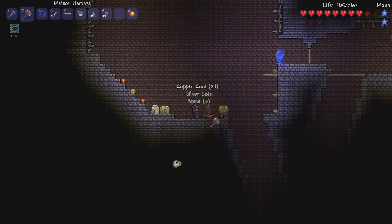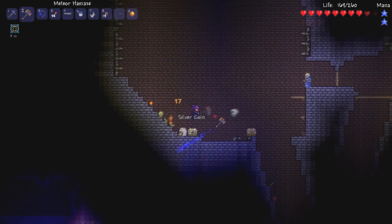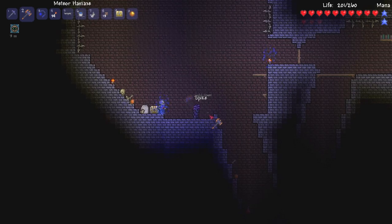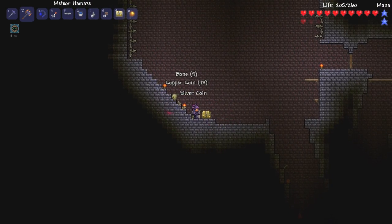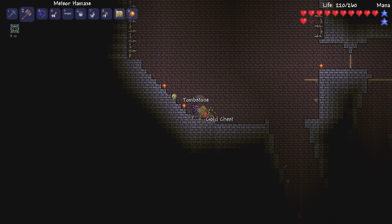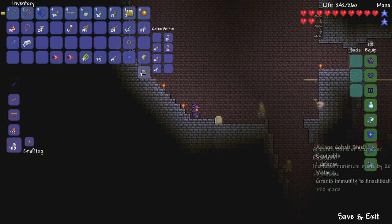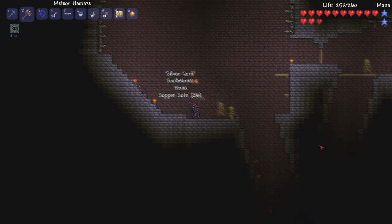Alright, so while we're down here we should probably gather a few more keys. Let's grab this, and that, grab that spike that killed us! It's the spike that was a murderer. And then one of these. Hey, I got my tombstone. We'll carry the tombstone for now.